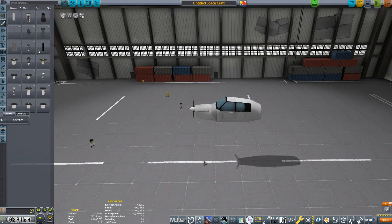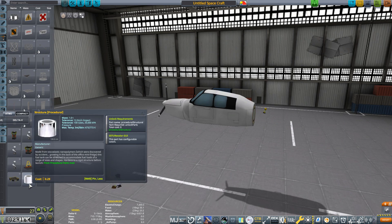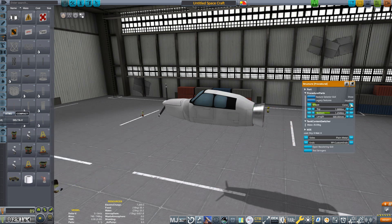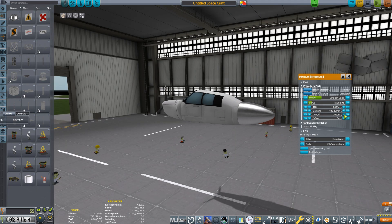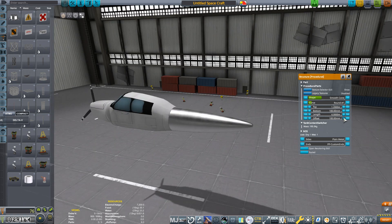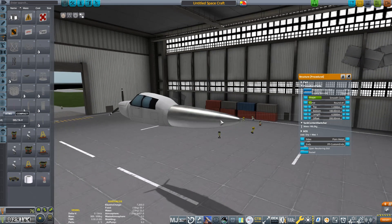All we gotta do is plunk our engine at the front of the cabin. The air intakes are built in, the engine generates electricity, and the cabin already has a healthy battery supply so we don't have to worry about that. On to building a fuselage — under structure, we'll find a procedural structure part. Like the tanks I used last episode, you can change the size and shape of this part. I'll do my best to shape it like the Cessna 182 I'm modeling. The key here was using the offset to bend the part upwards a bit — just rotate the part if the offset is in the wrong direction.